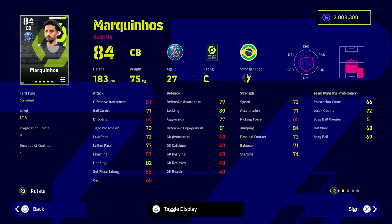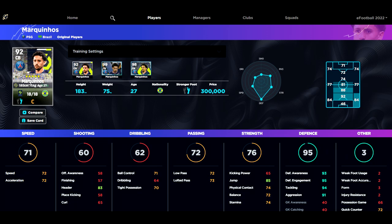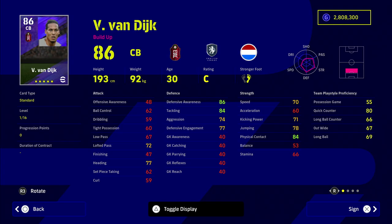Marquinhos has really good base stats: 79 defensive awareness, 80 tackling, 71 acceleration — probably one of the best centre backs in the game. He's end-game level at 300,000 GP. He didn't get a GP upgrade but reaches 93 defensive awareness and 72 acceleration, or alternatively 91 defensive awareness and 78 acceleration depending on how you train him.